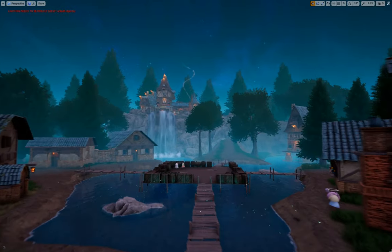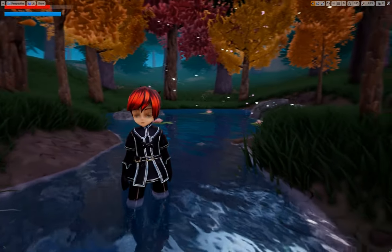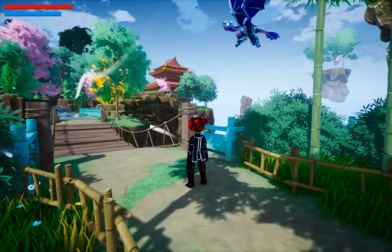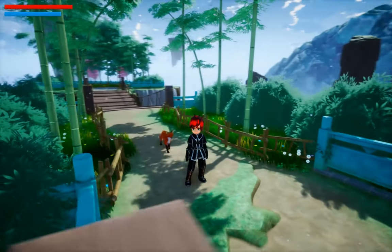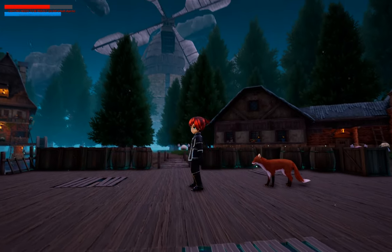In my last video, I showcased more of the world design and talked about the story in my game. In case you missed it, Project S is about a boy who gets lost in a forgotten world and meets a spirit guide. The spirit guide takes the form of a fox and helps the boy throughout the game with the goal of getting him back to his own world.